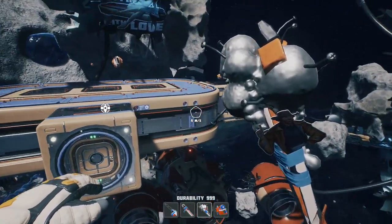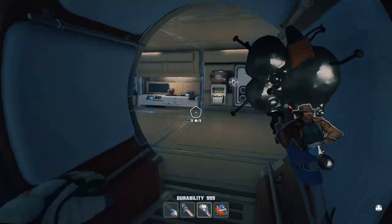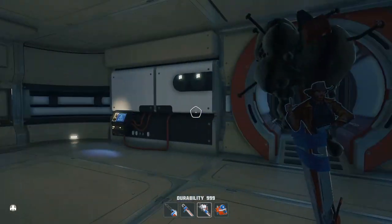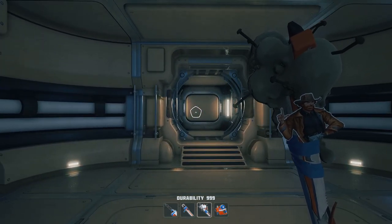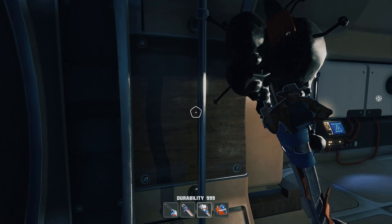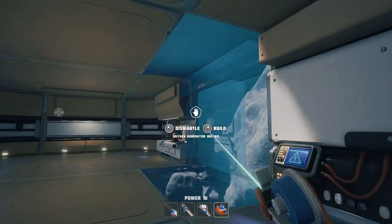You're gonna need your service module, which is going to be housing your oxygen generator, power generator, research table, etc. My suggestion is to build at least two power generators, because once you add modules it significantly decreases not only the structural integrity but also the base's ability to produce enough oxygen and power.